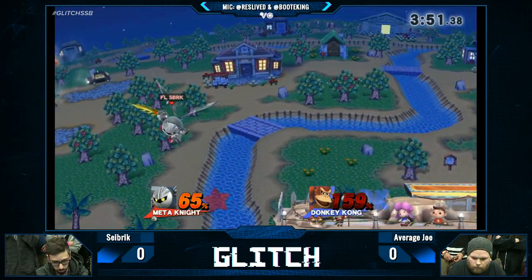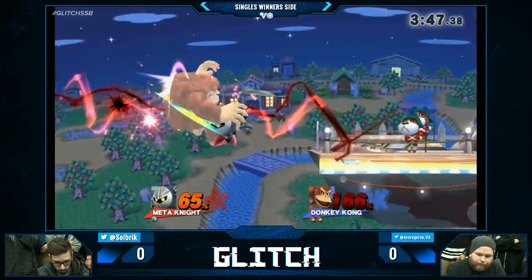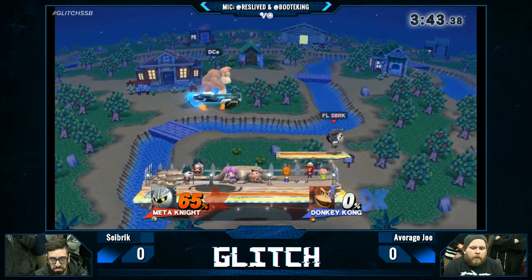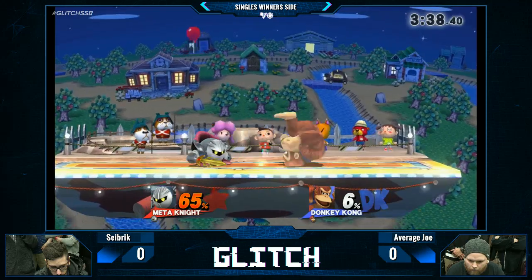Down throw. He's looking for a back air but he can't get it. Average Joe DI-ing away. There it is — the back air. Good ledge jump. One stock apiece. 65% on Seabrake. One Up B off the top and it's over.